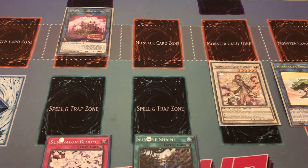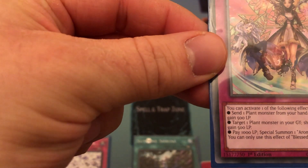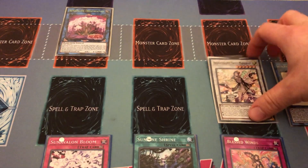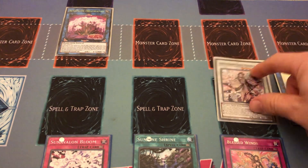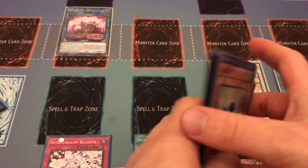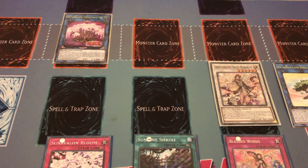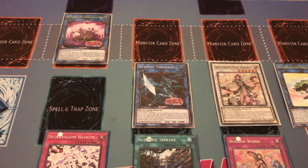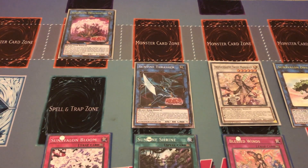Use level two Spore and level four Carrot Rate Champion to synchro summon Aroma Seraphie Sweet Marjoram. Activate its first effect — if synchro summoned, add one Humid Winds, Dried Winds, or Blessed Winds from deck to hand. We add Blessed Winds, then set both traps — Sun Avalon Bloom and Blessed Winds. Blessed Winds lets you activate one of the following: send a plant from hand or field to graveyard and gain 500 LP, target a plant in graveyard and shuffle into deck gaining 500 LP, or pay 1000 LP to special summon a plant from your graveyard. It combos with Sweet Marjoram — if you gain LP, you can target a card your opponent controls and destroy it, making it a disruption by shuffling these back into the deck.